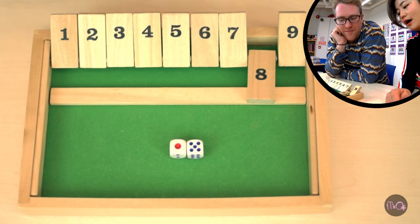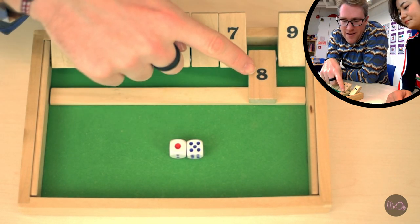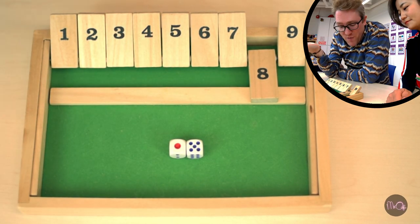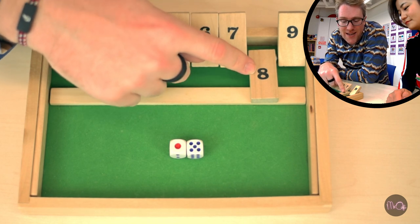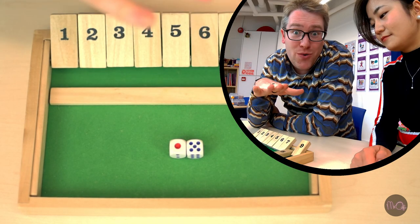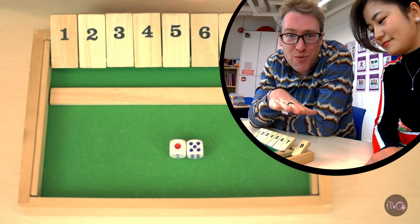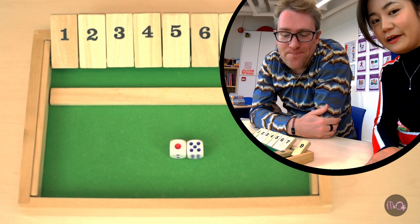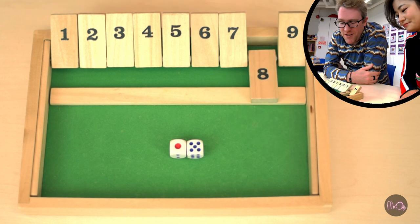The smaller the number, the better. Miss Zhang cannot make eight with just the six tile left, so that's the end of her turn. But she has done really well. Her score for this round is eight, which is a very low score. The idea is to get the smallest score you can. Yes, the lower the number, the better.